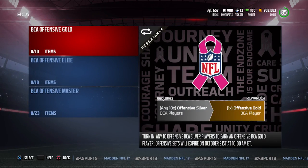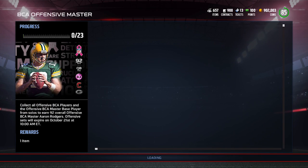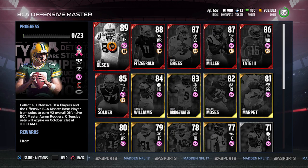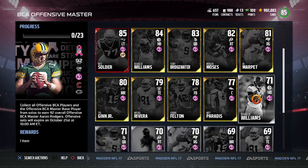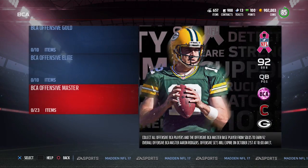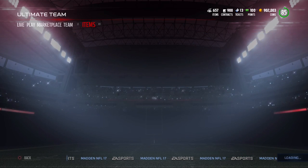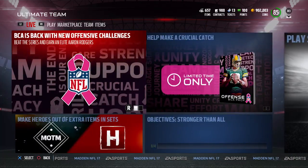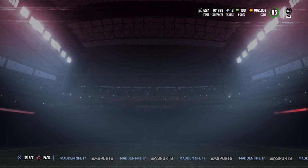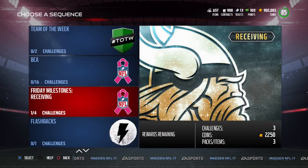I'm not really expecting this to be a cheap card at all. If you want to get the Aaron Rodgers, it is a 92 overall, and you're going to need to basically put every single one of the players into the set, which can get pretty expensive. You also have to include the Aaron Rodgers 85, which you get by completing the new BCA solo challenges now in the game. They're adding a lot of content here, which I think a lot of people are pretty excited about.